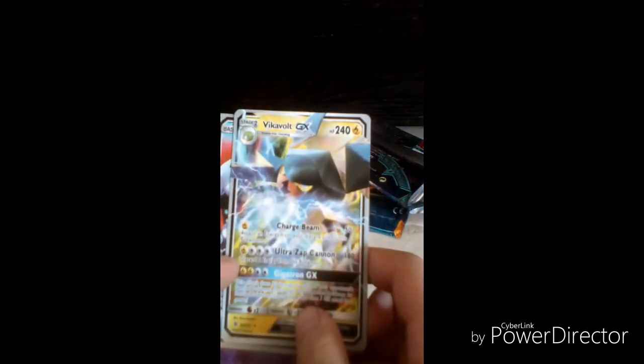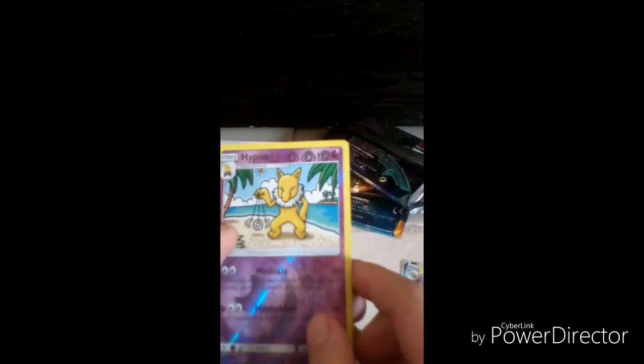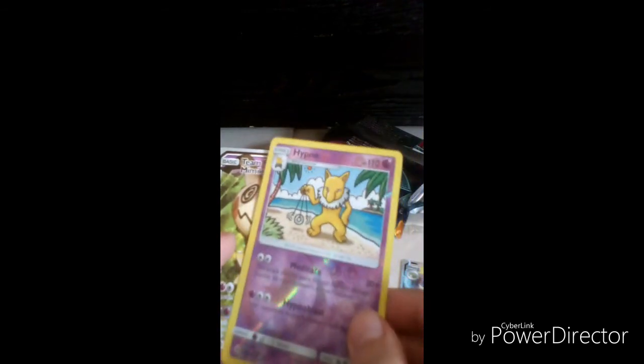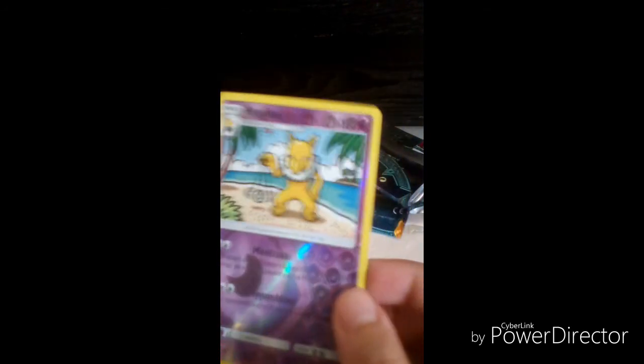Okay guys, let me show you the good cards. First one we got Vikavolt. You can see that shiny — we got Wishiwashi! And this might be my favorite of all the pulls. Even though we have the EX, this one is a secret rare reverse holo, guys!